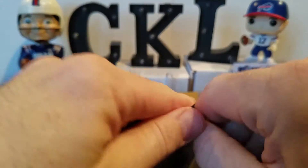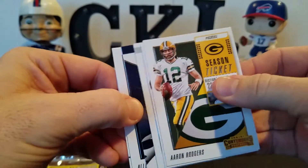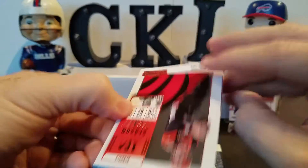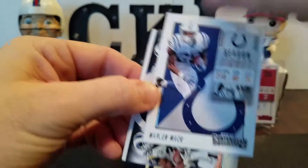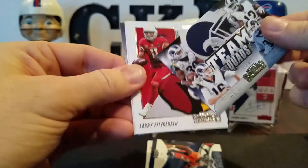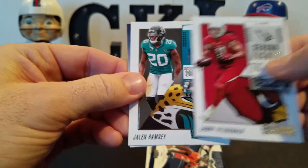Three packs to go. Aaron Rodgers — that might be our last auto here, so we'll maybe save this pack. Got to give you guys some suspense, something to hang on the edge for. Andy Dalton, Alvin Kamara, Marlon Mack — having himself a good year, good playoffs thus far. Team Quads — that's a cool card: Gurley, Goff, Cooks, and Aaron Donald. Season ticket, Larry Fitzgerald, Jalen Ramsey.